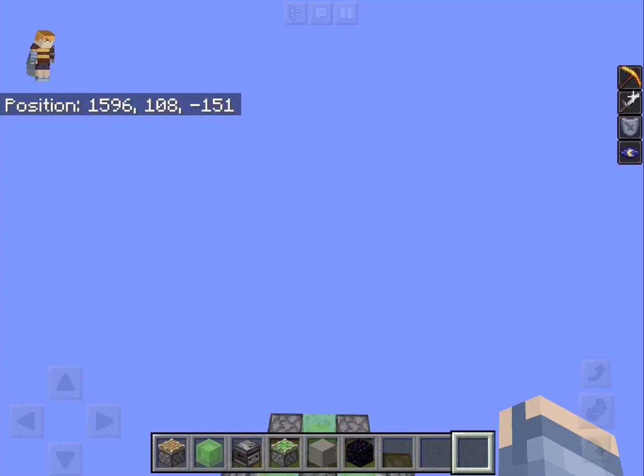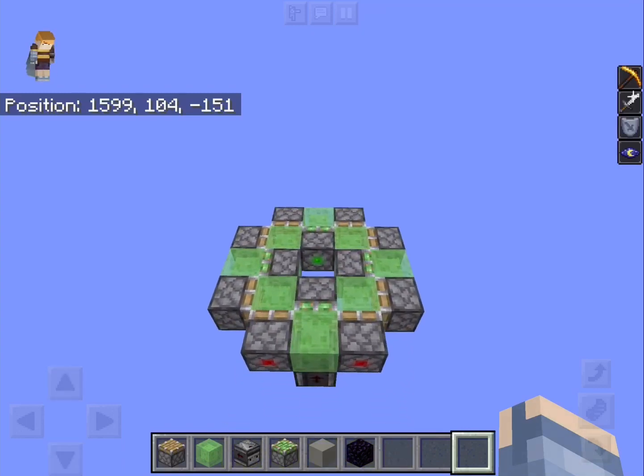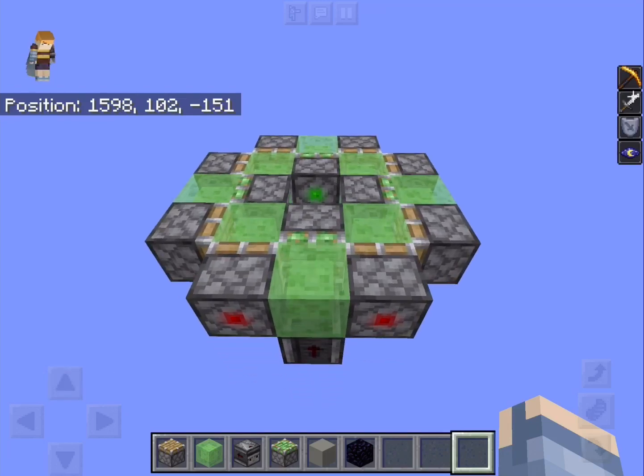Welcome to another slimestone video. Today I'd like to show you a very simple four-way engine I made. This flyer will need a return station to change direction, but you'll see it's nothing complicated. So here it is. As you can see, it's very small and simple.